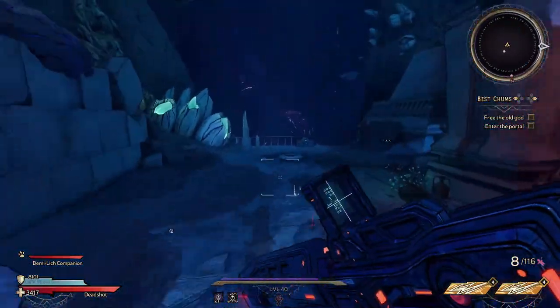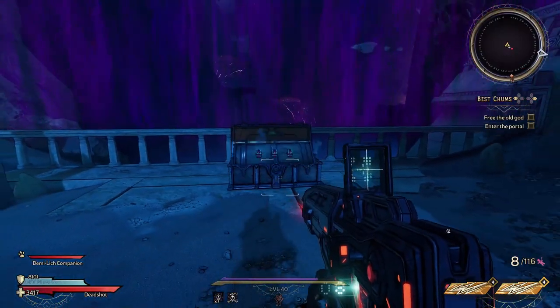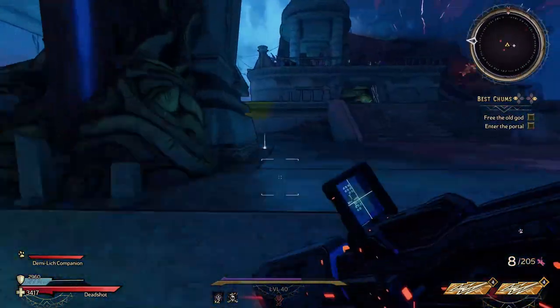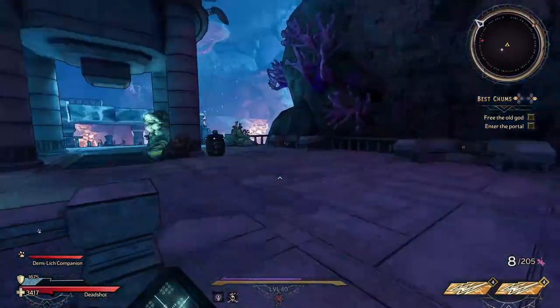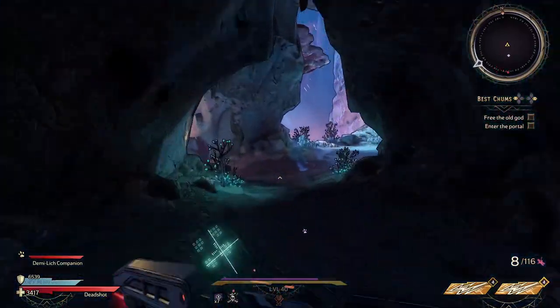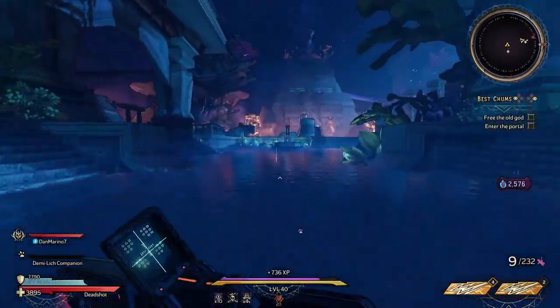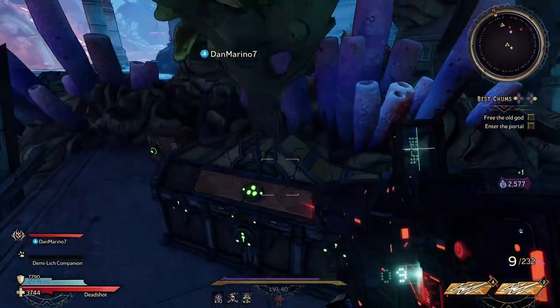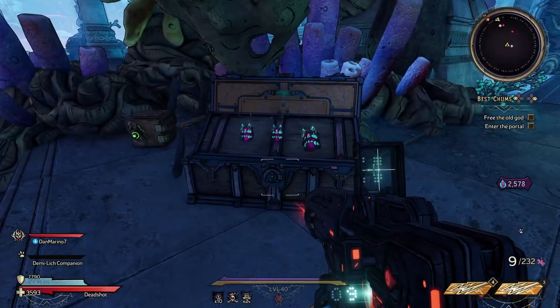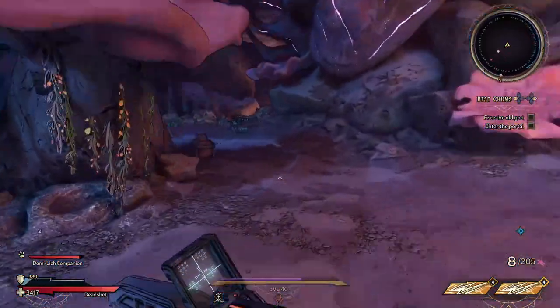On the fourth map, the first chest location is just to your left after you jump down the waterfall. The second location is up on top of the roof of this building on the right side of the map. The third location is in the cave behind that building. The fourth location is in the middle of the map up on this corner of the water channel. And the fifth location is on the back left side of the map behind this giant rock pile.